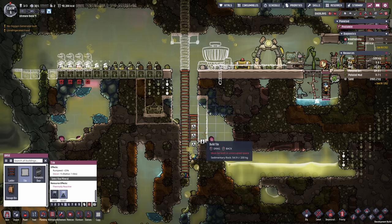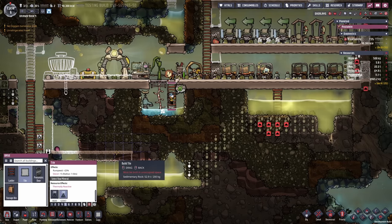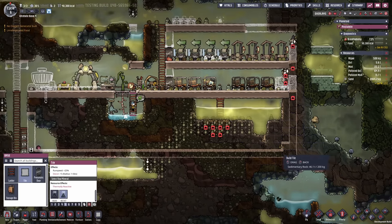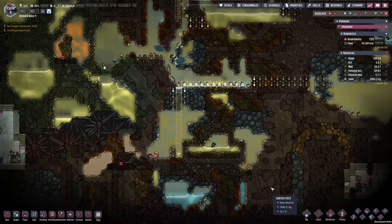I also want to go ahead and prepare my liquid storage. I basically want my pitcher pumps to be right here with one, two, three, four spaces below and then this would be my liquid storage. Eventually I'm gonna bring it all the way over here, but first I need to handle the polluted water here. All of this is supposed to go over here, dribble down, and then down below here.